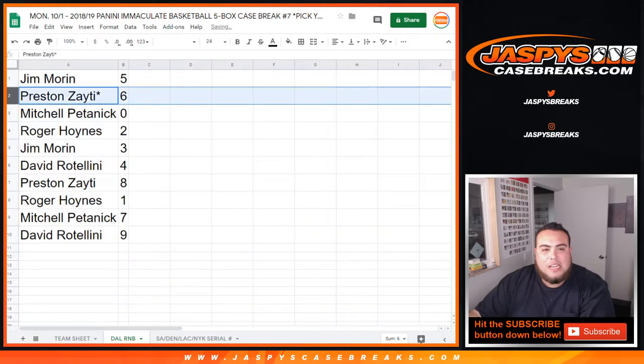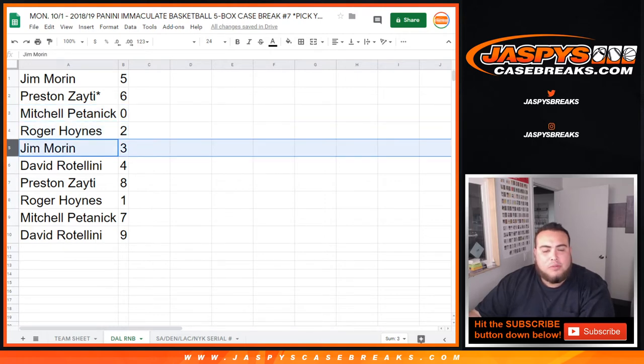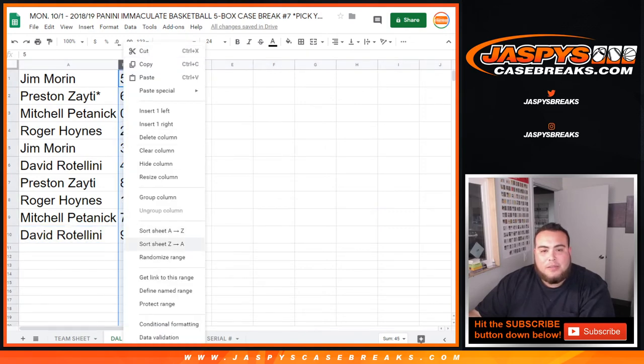So Jim, you got 5. Preston, lots of Mojo, 6. Mitchell, you have spot 0, so any and all Redemptions. Roger, you have 2. Jim with 3, David with 4, Preston with 8. Roger, you have 1, so any ones of 1s will be yours. Mitchell, you have 7, and David with 9. So there's the randomizing part.